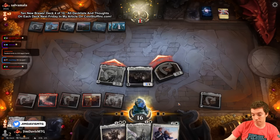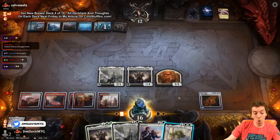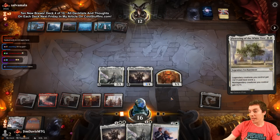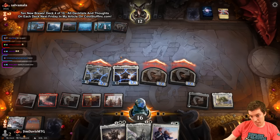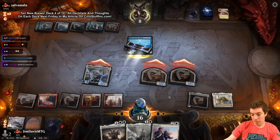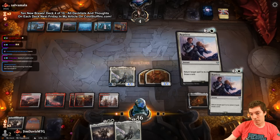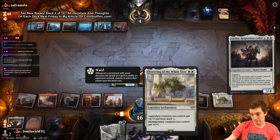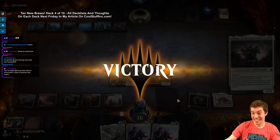They draw a lot off that but they're close to dead on board. Helix hits Screlv but they're dead on board - actually not quite but very close. Twelve power on board - huge stuff here. Flower the White Tree - now they're dead. Attack with everything. They can fire up the Hall and block trade with Adeline or block Thalia. I play a new Thalia with Reprieve up. Here we go - Adeline again, more token business. Game - love it!